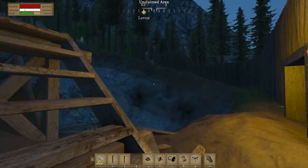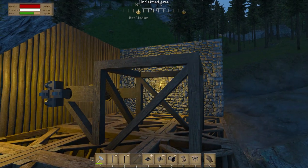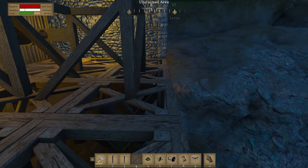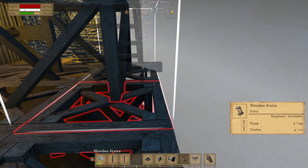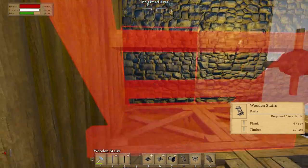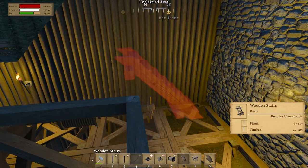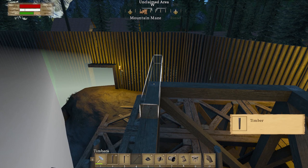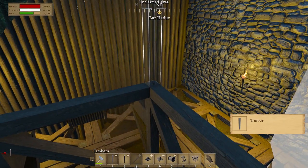I'm not sure how high I want to go, because I want it to be able to reach fairly deep — maybe three levels high I'm assuming. I'm going to have to put a ladder in here to climb up on top. So I want to put in some more timbers here.